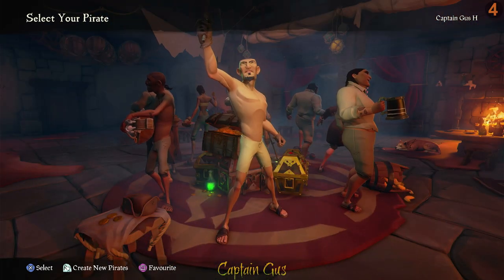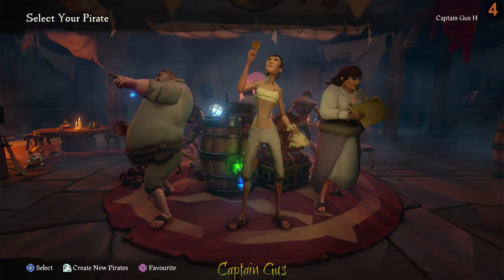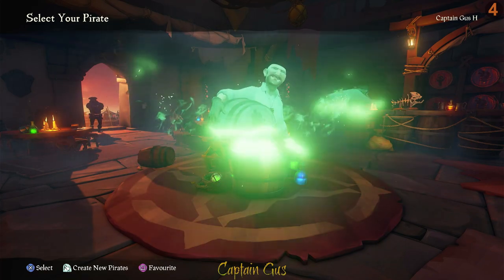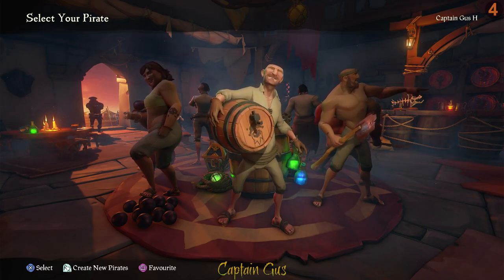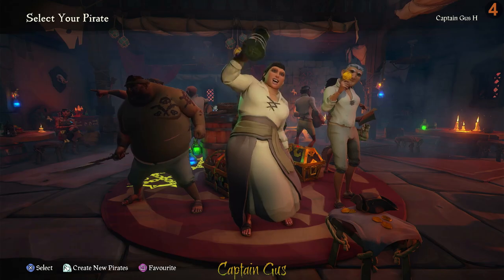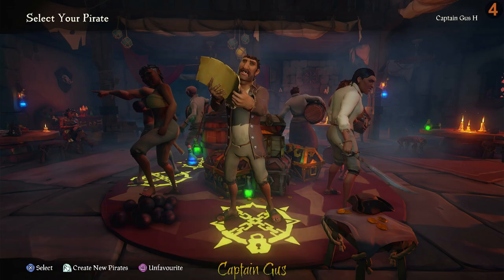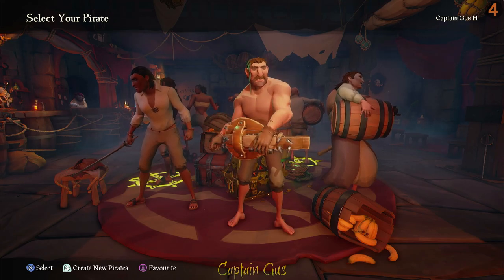There are eight different pirates on the radial wheel and you can generate more as you go. You'll notice they're all holding things — that's just aesthetics, they won't have those items in game. Take your time going around; if you don't like the look of their face, you'll be stuck with them for a while unless you spend money to change it. Hair colour, hairstyles, beards, and tattoos can all be changed later as you unlock things in the game.